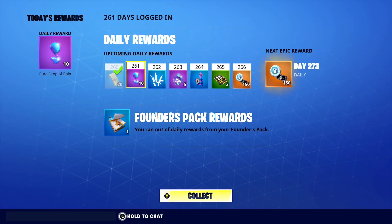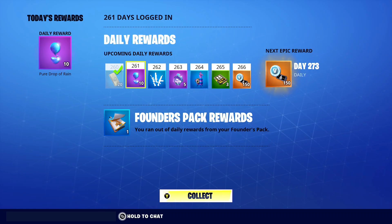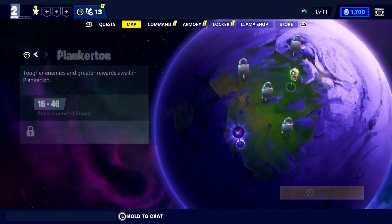The first way to get free V-Bucks in Fortnite Save the World is with the daily login rewards. Every single day you simply log into Fortnite Save the World, you get a different reward, and some days you can literally get free V-Buck rewards. I'm on day 261 right now, but on day 266 I literally get 150 free V-Bucks on my account. You don't even need to play any games — just log in every day and you can get free V-Bucks just by logging in.